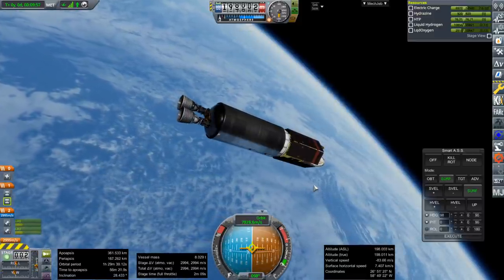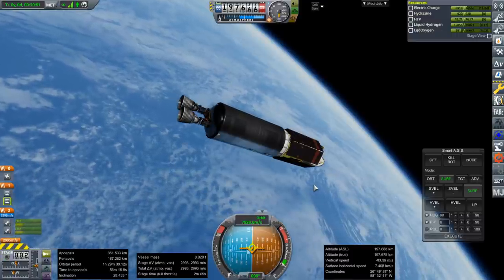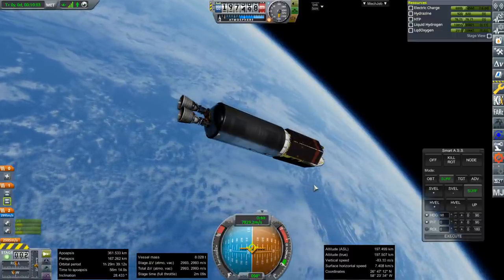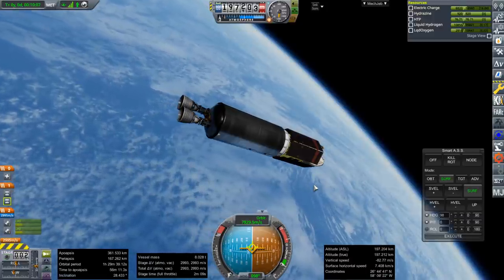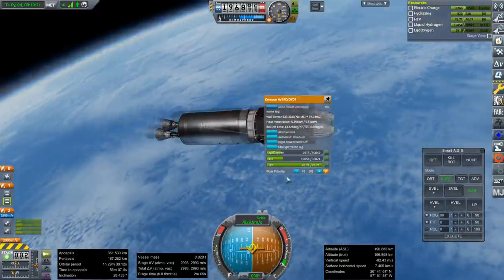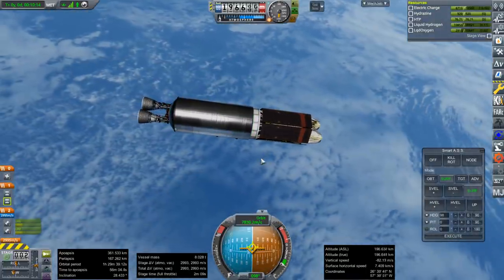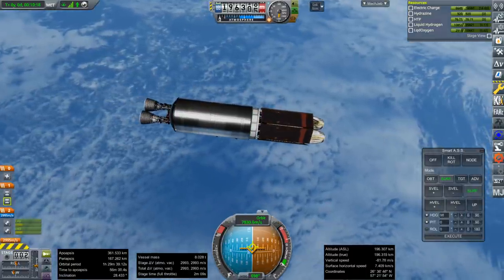We would have gotten more than 3,000. We got into a higher orbit by a little bit — I think there was maybe 3,050 there. So, 600 better than the Atlas Centaur by default. That's pretty good, considering we're talking about the first stage doing that extra 600 — the Centaur didn't really contribute. It was constant.